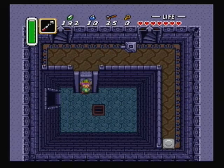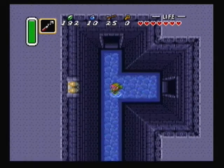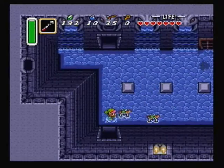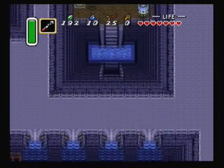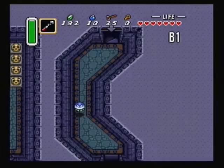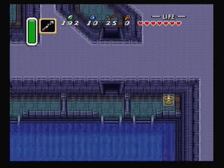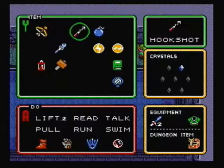Not too much further and we'll be at the dungeon boss now. Head over here to the right and go into the second waterfall from the right. And up we go. You don't need any magic for the boss, so if you want to on this floor in the next room you can use the Ether Medallion to kill the enemies skating along the water.